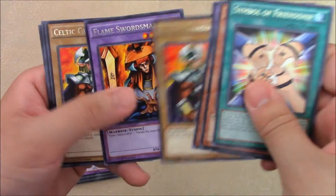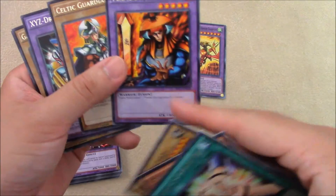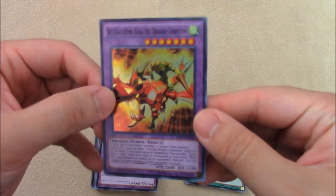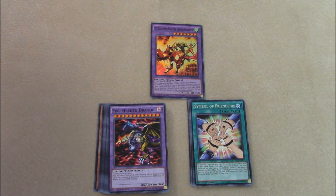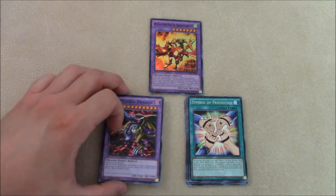The commons are pretty cool — a lot of nostalgia cards, Crush Cards. Kuriboh of course, Vorse Raider. Five-Headed Dragon is kind of weird to look at in common. Scapegoat is always cool too. With the rares: Symbol of Friendship, couple of Panther Warriors, couple of XYZ Dragon Cannons — pretty much two of each. And we got the Sky Galloping Gaia the Dragon Champion as our foil. At least you know you could get foils out of these — it was one in eleven packs. It was pretty much close to twelve dollars to get eleven packs.